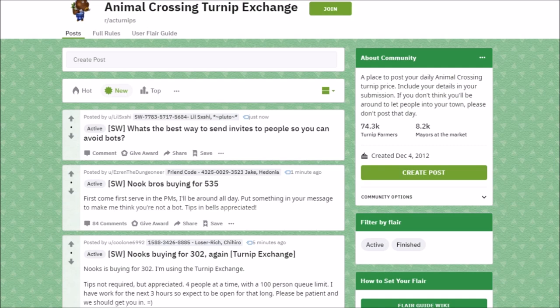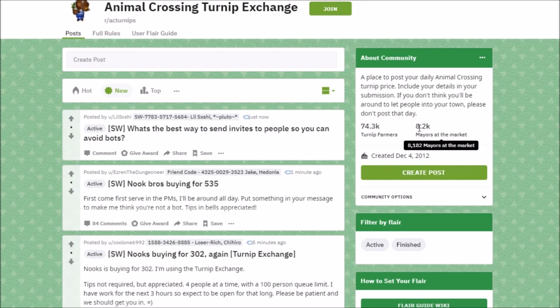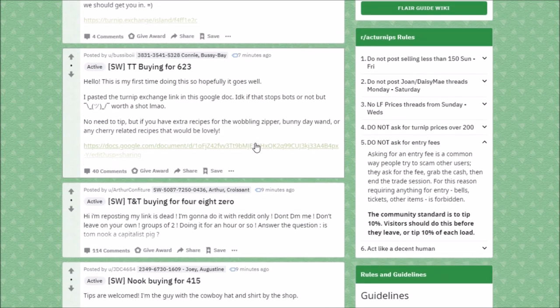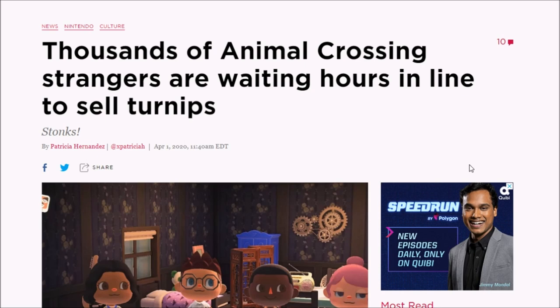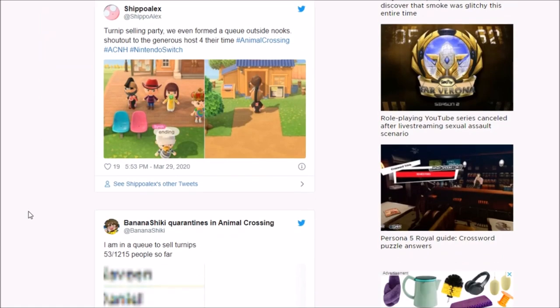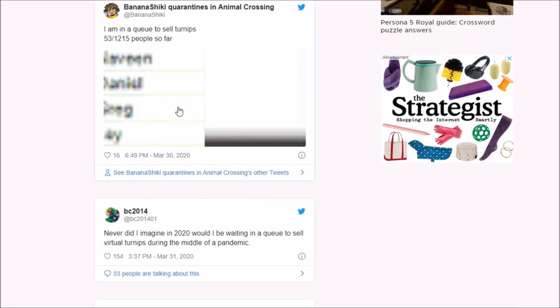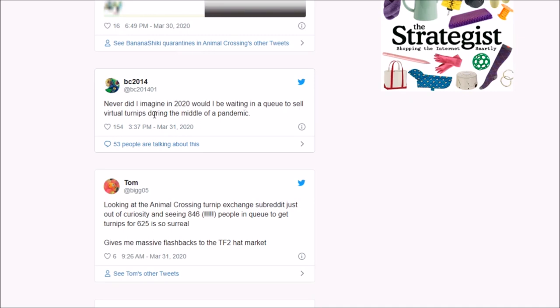Which brings us to the turnip exchange communities made exclusively for Animal Crossing New Horizons. There's a Reddit, a Discord, people exchanging information on Twitter, and there's an entire website dedicated to getting the best turnip prices. 8,000 people are currently online looking for a good price. Thousands of Animal Crossing strangers are waiting hours in line to sell turnips. Someone waited in a turnip queue for three hours and turned 100k into 660k - and that's actually a poor return compared to what some people are getting. Imagine in 2020 waiting in a queue to sell virtual turnips during a pandemic.